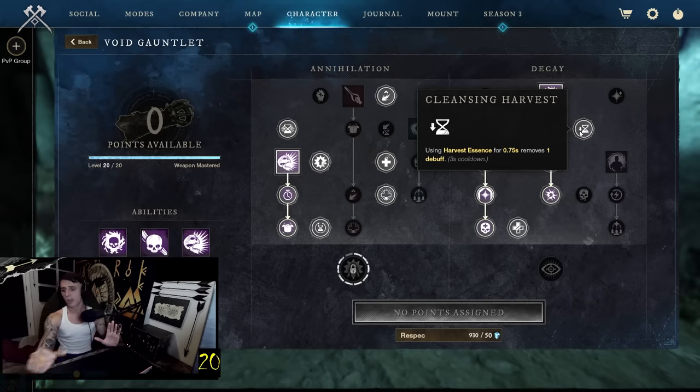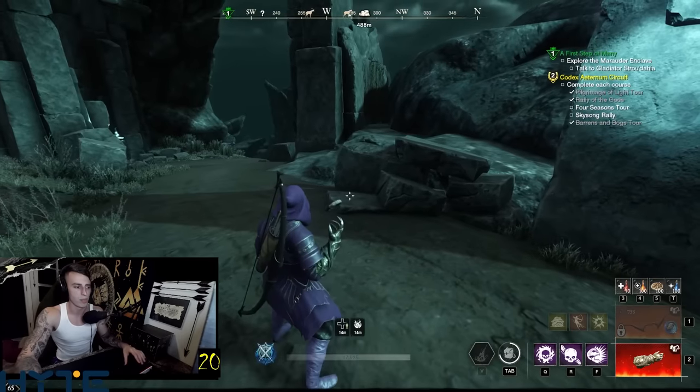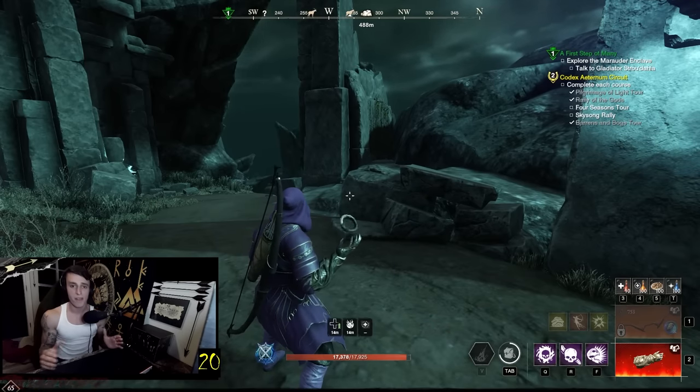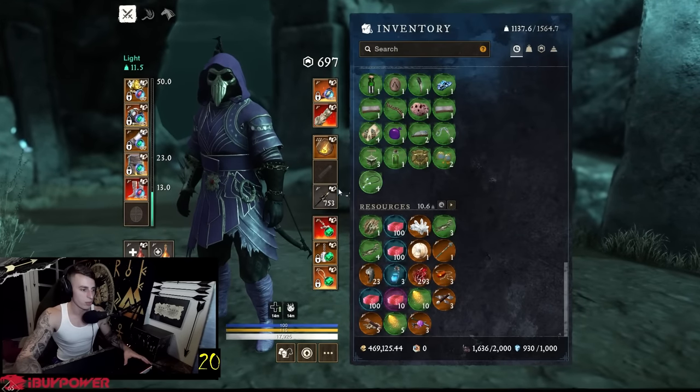This is insane — somebody hits you with a poison shot or random arrows, you hold it for 0.75 seconds and you can remove a debuff. That and Harvest Essence's health drain reduction of 35% — those two together are nuts. Just max out the abilities following the tree I did. Right-click Harvest Essence for 0.75 seconds removes a debuff — very high value in the current meta.